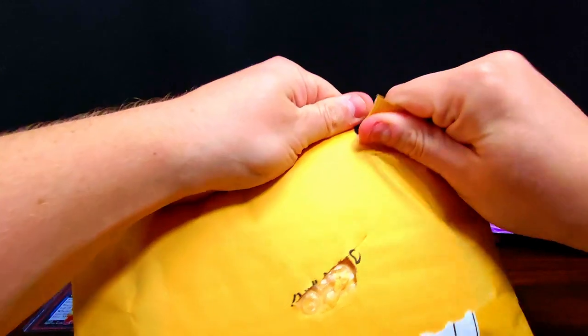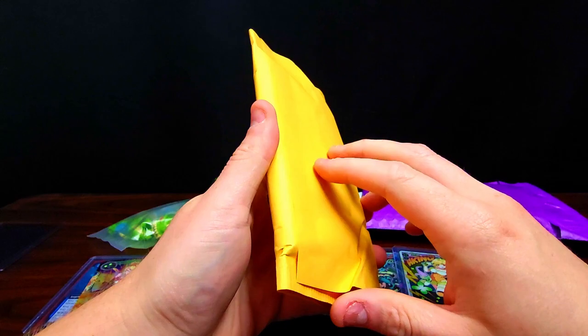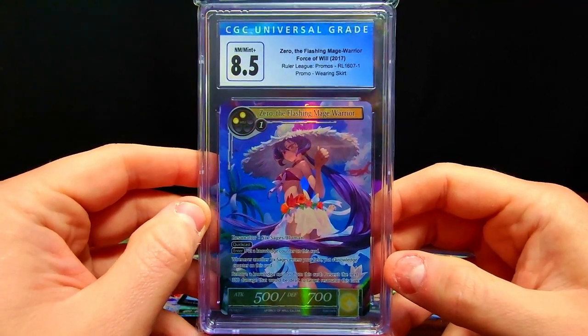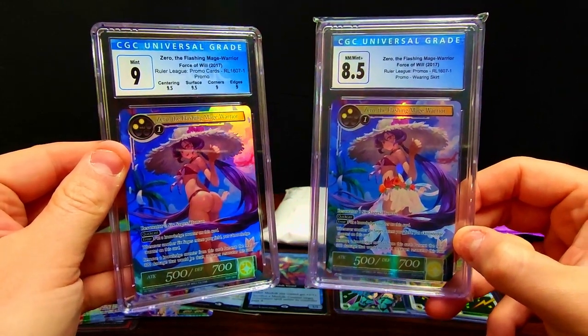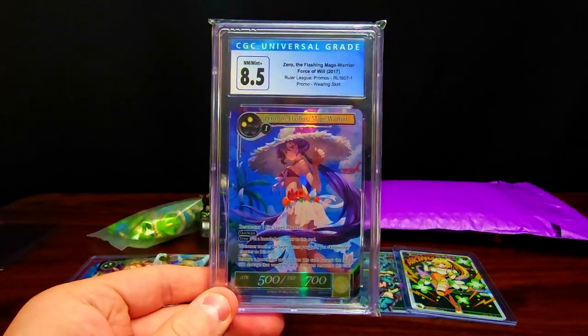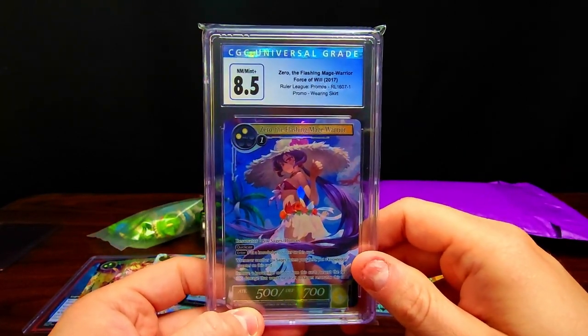I got an amazing price on this next one — it's a Force of Will graded card and I only paid fifteen dollars for it. Let me pull it out — it's Zero the Flashing Mage Warrior, graded 8.5 near mint. I already have this other promo where she's skirtless graded at a 9 mint, so I had to get this little companion piece where she's wearing the skirt. This card is like a $20-25 card on TCGplayer right now, so I bought a fully graded card for $15. No one else bid on it — amazing, amazing value.